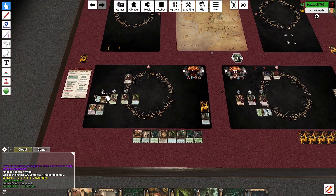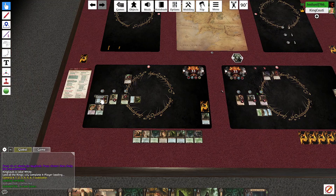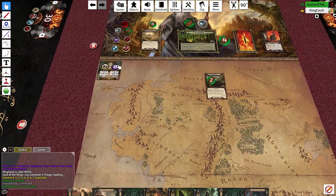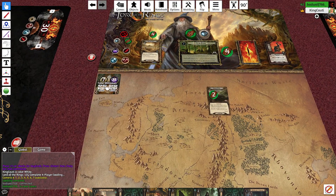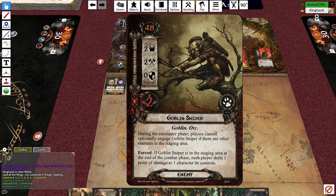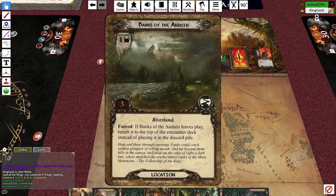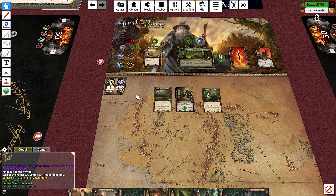Questing phase — I have my usual eight. I can't commit characters, you've got a much bigger issue. We got a Goblin Sniper and then the Banks of Anduin — three, four, five, six, so this goes up to five. We have six in the questing area, so we place one progress on each location.